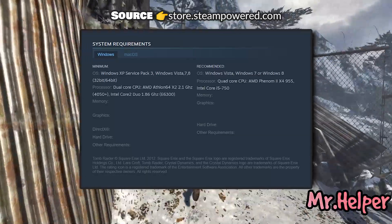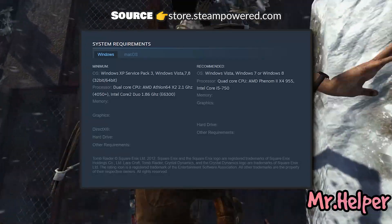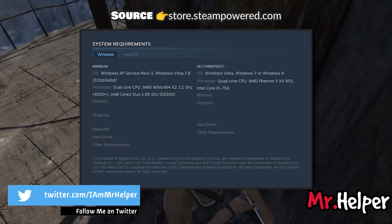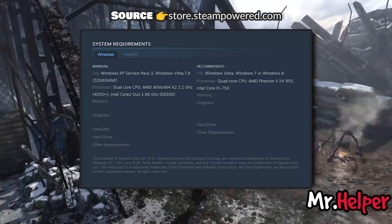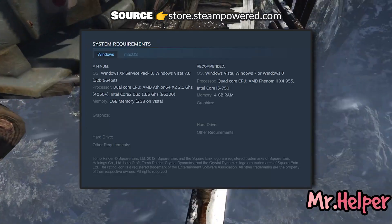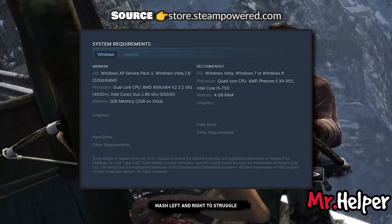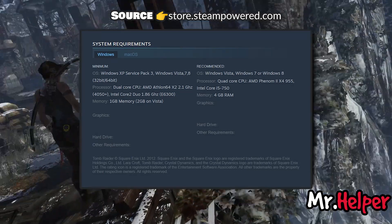For Intel users, you need at least an Intel Core 2 Duo E6300, but for the best performance it is recommended to have an Intel Core i5-750. For AMD users, you need at least an AMD Athlon 64X2-4050 Plus, but for the best performance it is recommended to have an AMD Phenom 2 X4-955. The minimum RAM required is 1GB, or 2GB for Windows Vista. The recommended amount is 4GB for Windows 7 or later, including Windows 11.